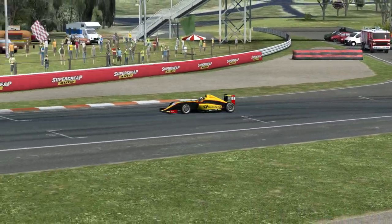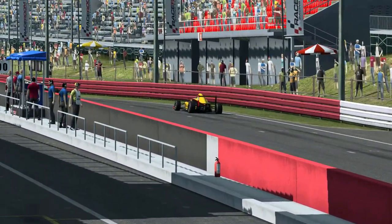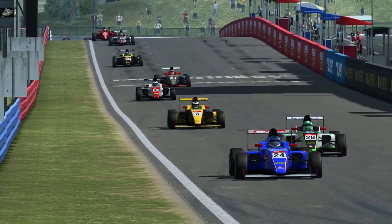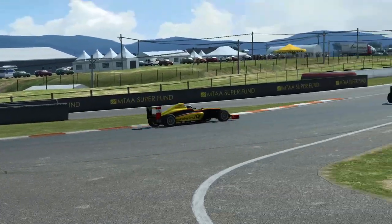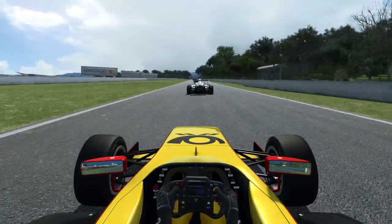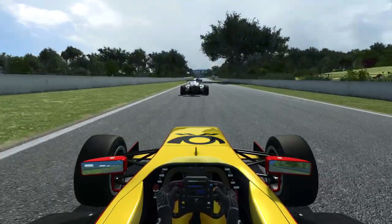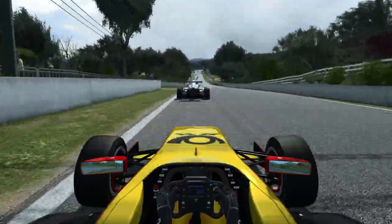Ici, on va compléter le premier tour à Bathurst. On est en mode Get Thrill, c'est-à-dire pas d'assistance. Heureusement qu'il y a six vitesses — ça sauve la voiture, parce qu'avec cinq rapports de boîte elle aurait été d'un ennui terrible. On est bien ressorti du premier virage, on va essayer de faire l'aspiration au pilote devant nous.